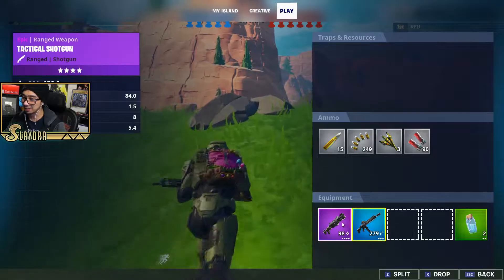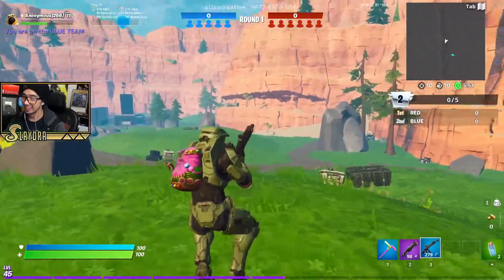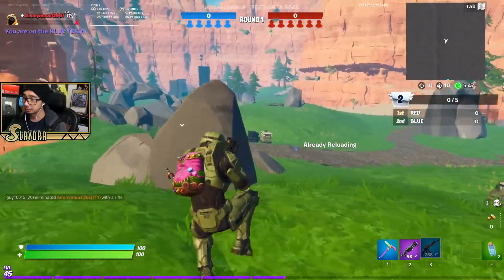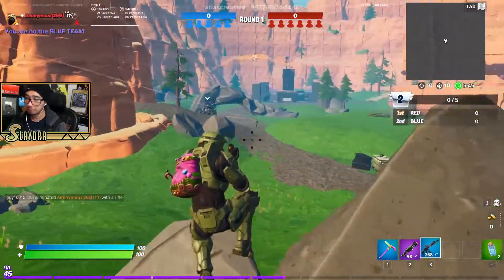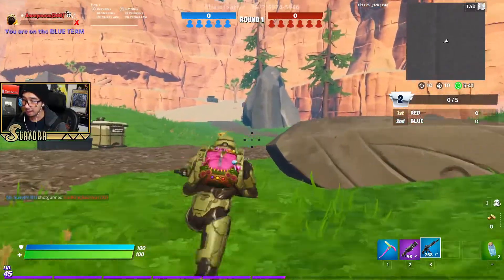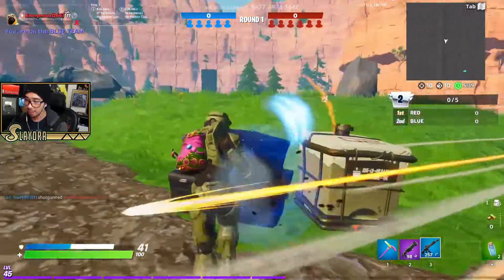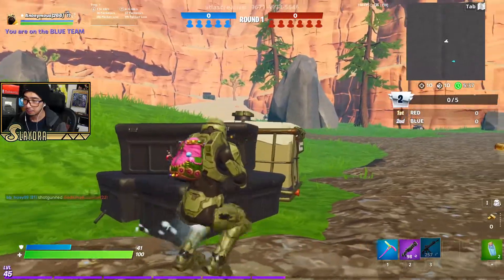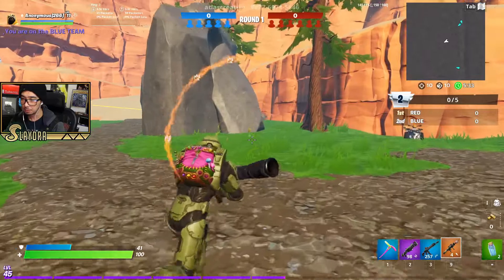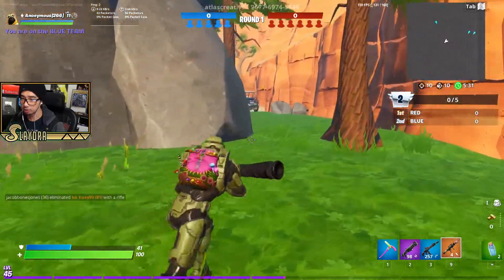I'm still in disbelief that this is real — it's so awesome. I'm just tagging him to see if he loses shields or not. Oh, we got a guy in the center. You do also have two minis. This rocket launcher is actually going to be very strong.